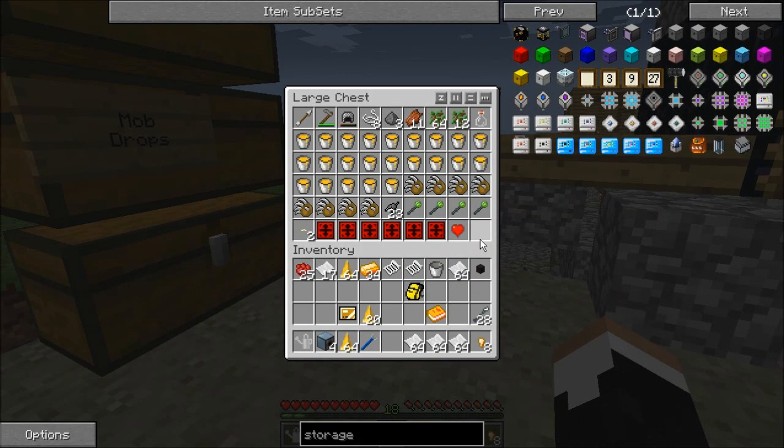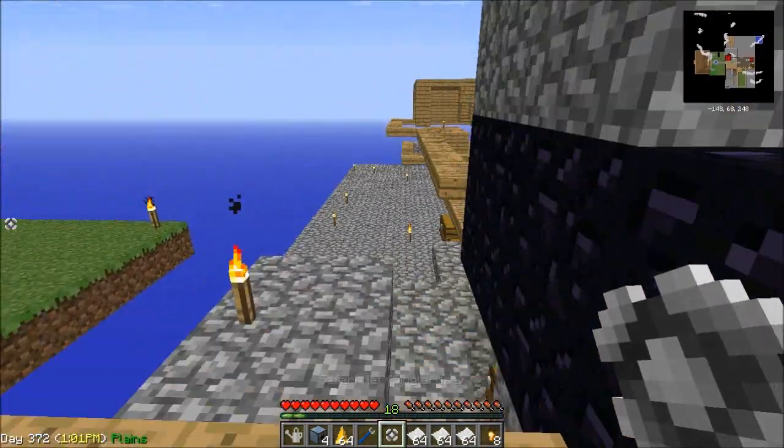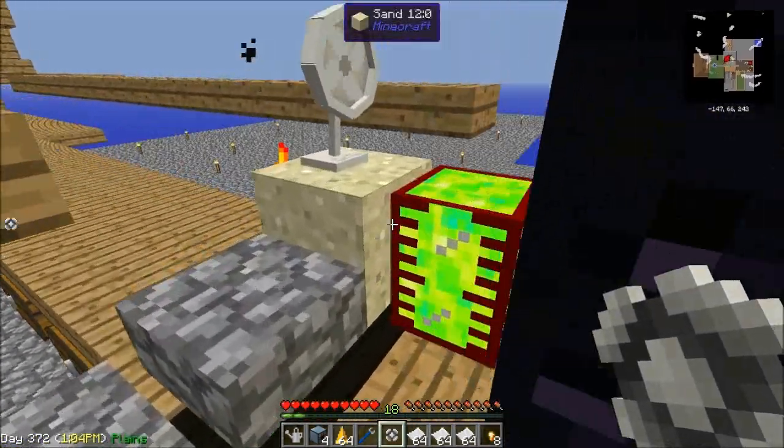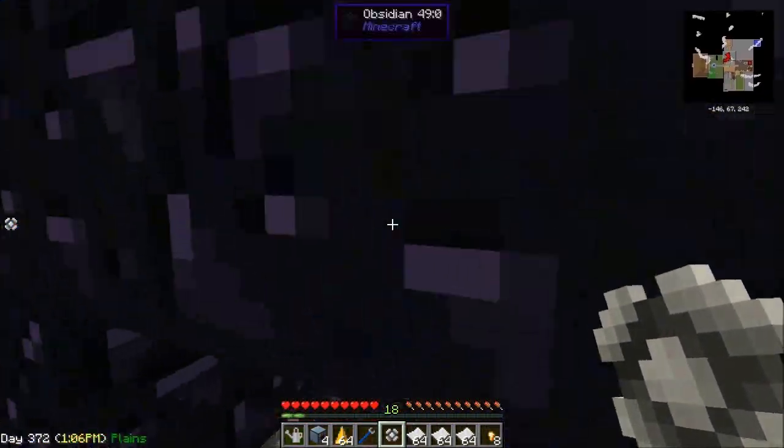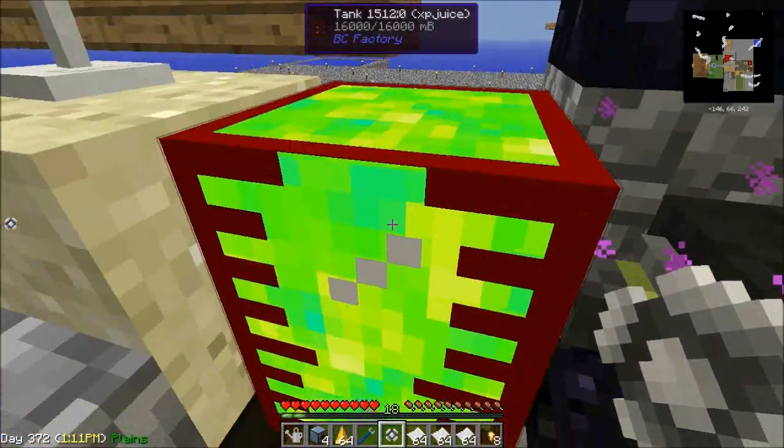We're going to need a safari net. And with the safari net, we're going to come back here and keep an eye on our mob trap and wait for a creeper to fall down in here.